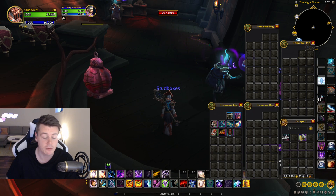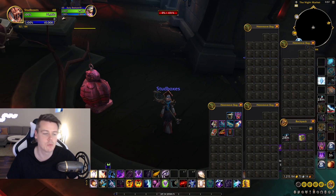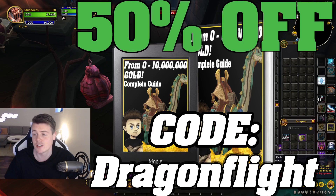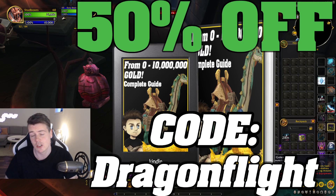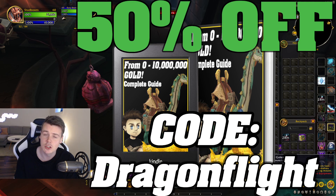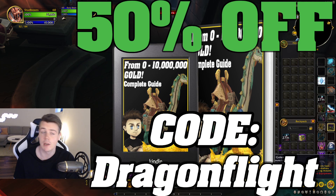Trying to collect basically everything in the black market auction house through the containers, which is stupid. I could have probably spent 50 million gold and just bought every item individually. But it is what it is, and the reason why I'm able to do so is because I follow the steps in the 0 to 10 million gold guide. So if you still haven't grabbed it, make sure you use the code TheDragonflight for 50% off. This comes with all future updates for free — people that bought this book over two years ago are still getting the updates, even five years from now.